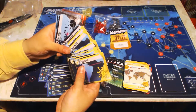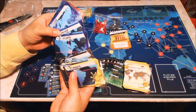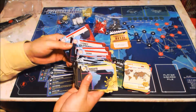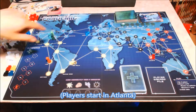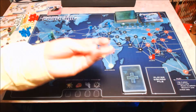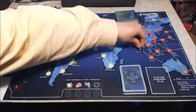These cards represent possible infections that can happen in each city, and it also tells you which colour disease will be spreading. You've got your yellows, black, blue, and red. Here's an example of a start of the game — already some of the cities have been infected with disease cubes: blue ones, black ones, red ones, and yellow ones.